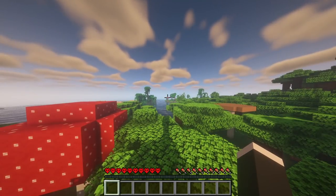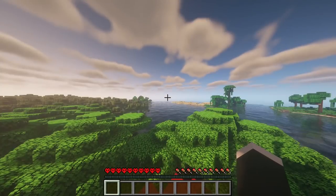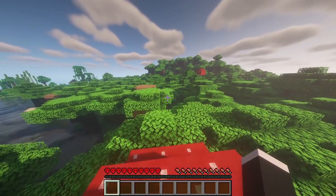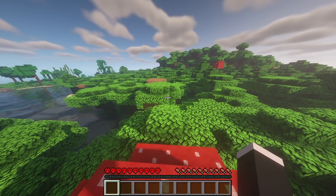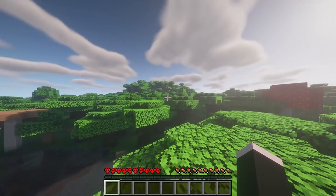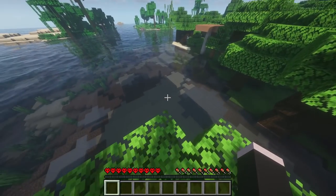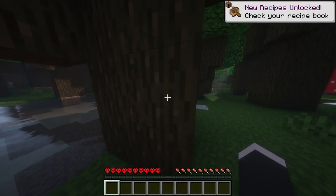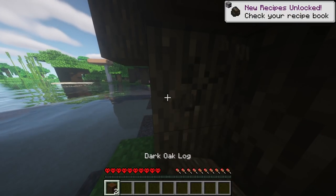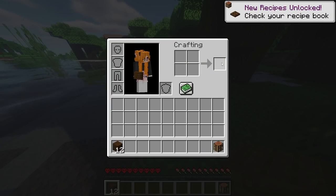Here we are in 1.18 and we have a jungle right over here. There are no mountains in sight but that is normal because Minecraft said there would be large areas of flat terrain, then hilly, then mountainous terrain. We are in flat and slightly hilly terrain. I'll be trying to find a mountain in this episode. First things first, I think we are going to go to the jungle — I'd like to collect a bit of bamboo and maybe some melons too.